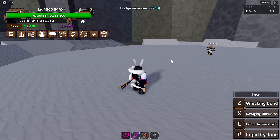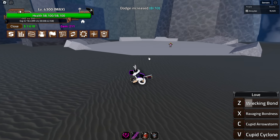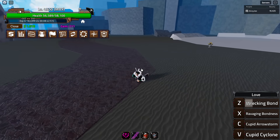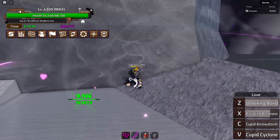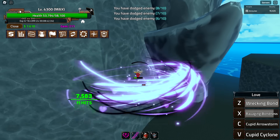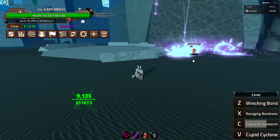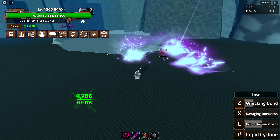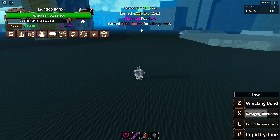Let's test: Wrecking Bond — nothing on hold, but when I let go, that's kind of cool — almost 10,000 damage, I like that. Ravaging Bondness on X — nothing on hold, let go — that is really nice, look at that. Then Cupid Arrow Storm — hold nothing, let go — not too bad, it rains down arrows around where you aim with a pretty fast cooldown. They have to be on the ground to get hit though, as it didn't hit the enemy in the air.